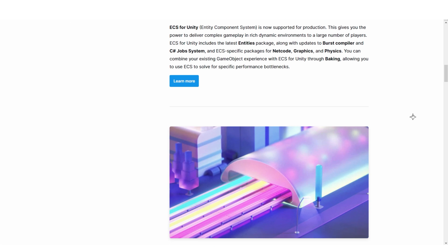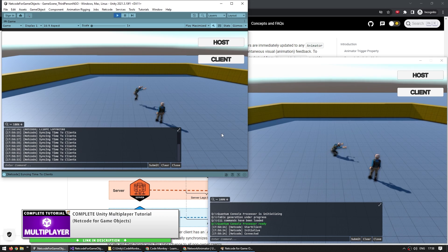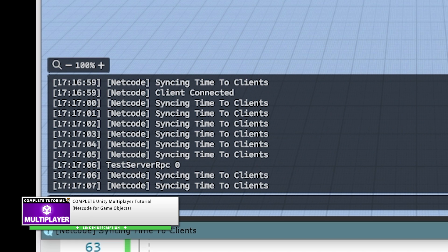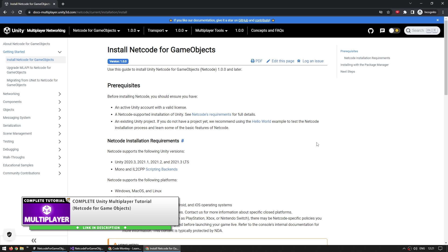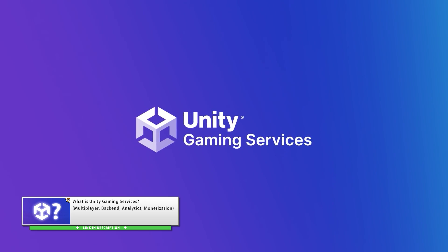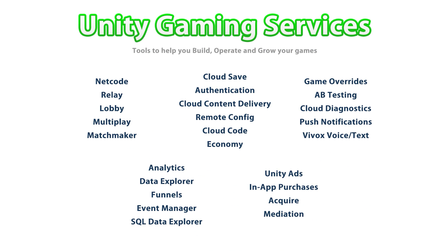The next highlighted section is on multiplayer. A while ago they launched netcode for game objects, so after years of Unity not having any official multiplayer solution — since they deprecated UNet — they finally have an official networking stack. I made a really detailed tutorial on it; it's a really awesome toolset, very capable and very easy to use. One of the best things about it is how Unity also has a whole ton of tools under their Unity Gaming Services brand, and all of those tools work together to make multiplayer games really easy to build.